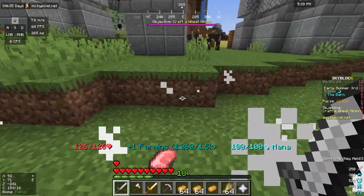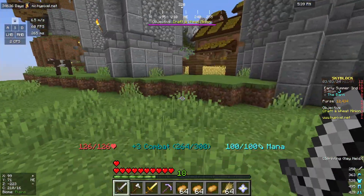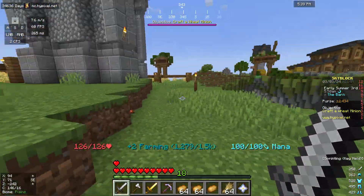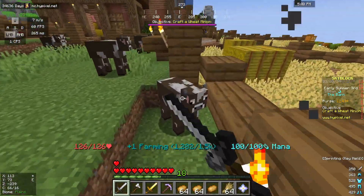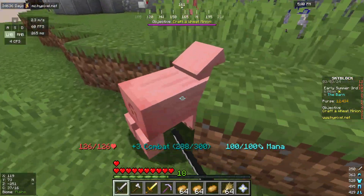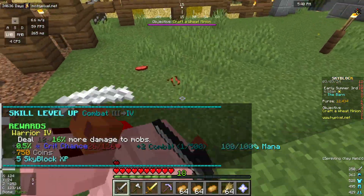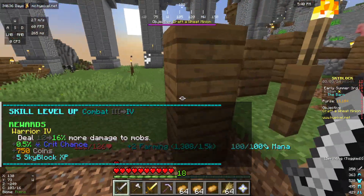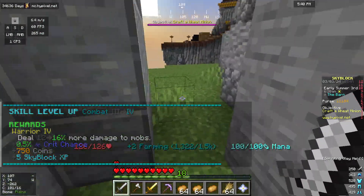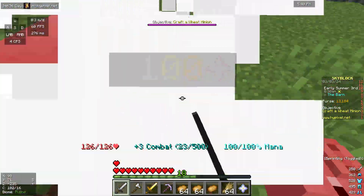One thing to note: if an animal falls off the edge when you kill them, it actually doesn't give you the loot from it. But if you kill these guys normally they give you combat and a bit of farming XP — you are farming them, to be fair. The AI means they can't always get out. That's combat level four — five is not going to happen very soon.